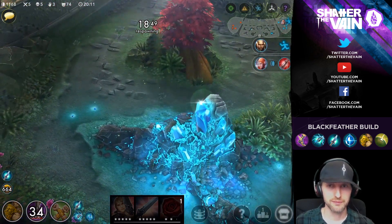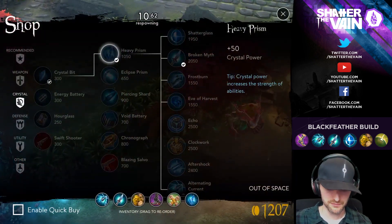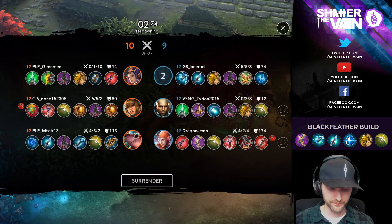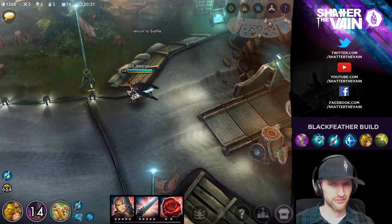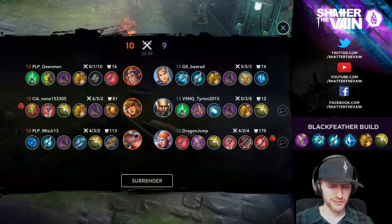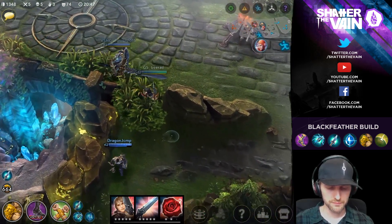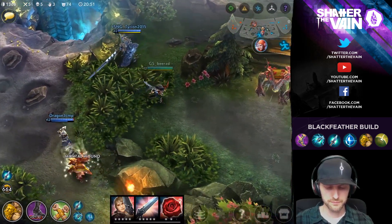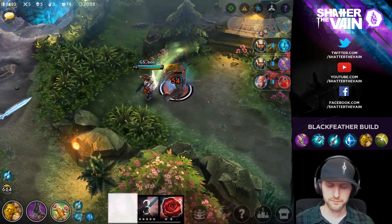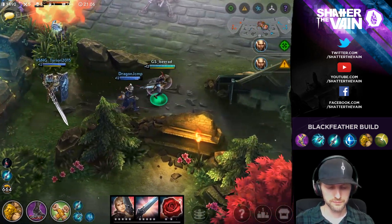Let's get War Treads next — the extra health might help. Was she infused too? I was infused. Lyra has a poison shiv — okay, guess the attack speed. We need 40 more gold. Strange.